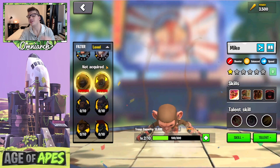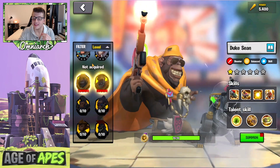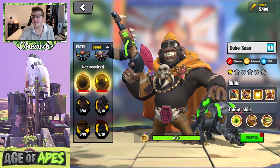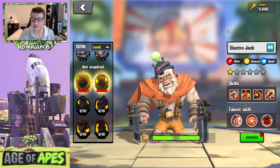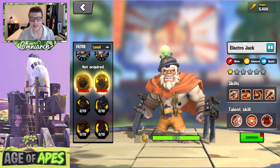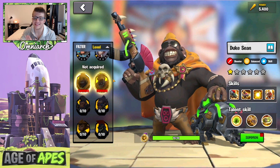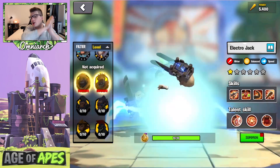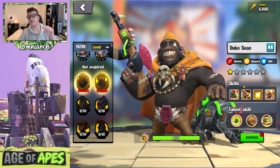We have our boy here Duke Sean — this guy looks absolutely insane. He's got an AK-47 and a mohawk. And we have Electro Jack over here. These are both legendary fighters. It looks like Duke focuses on shooter units with skill damage, and Electro Jack focuses on hitter units with the speed tree, which is really interesting.